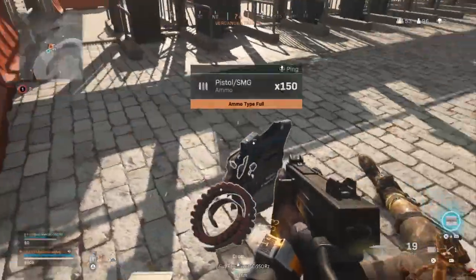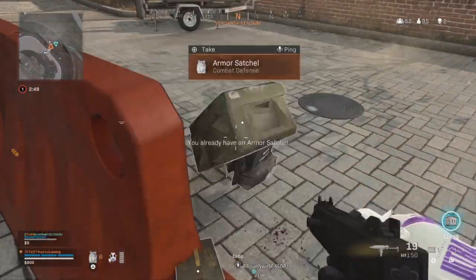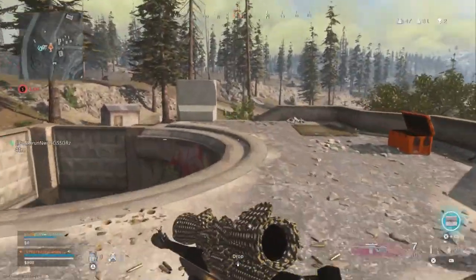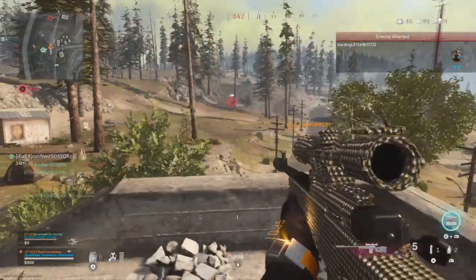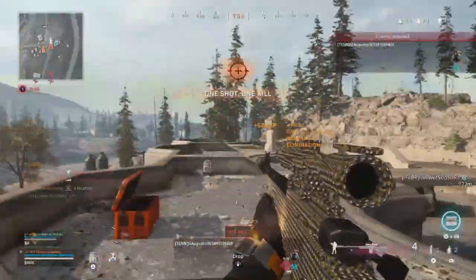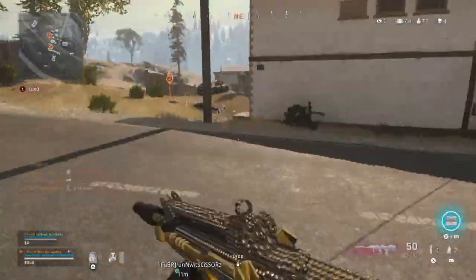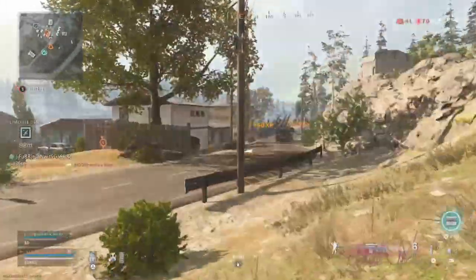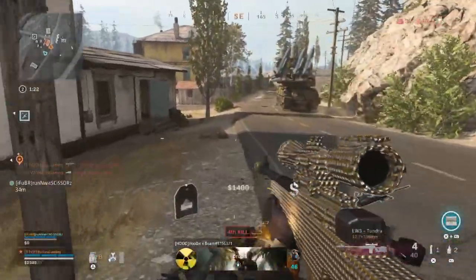I'm guessing they had a loadout marker — if they did they would have dropped it and you would have got it. Yep, they did. They had loadout weapons. They're right in front of me. Found him. Right down here. Tundra ain't bad, I like it — Tundra ain't bad at all.